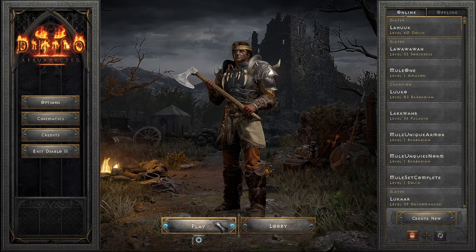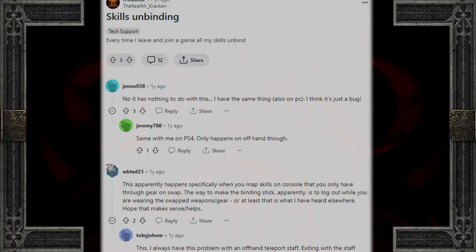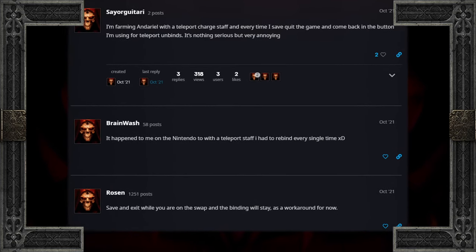As a final annoyance for the skills, each time you exit and log back into your character, you have to reassign the skills to your bindings. Apparently this is a glitch, but a current workaround is to save and exit with your swapped weapon, and it will save your bindings.